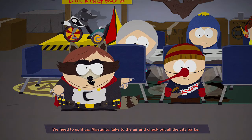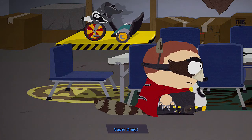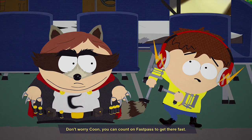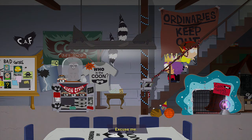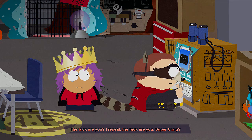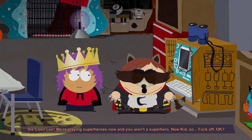We need to split up. Mosquito, take to the air and check out all the city parks. Humankind, see if the cat has stuck up a tree somewhere. You've got the storm drains, Super Craig. Fast Pass, I need you to use your superhuman speed to get to the mayor's office and tell her we're on the case. I just love the story in this. Now the security system isn't working? Ordinary citizens aren't allowed in the Coon Lair. We're playing superheroes now, and you aren't a superhero, new kid, so... fuck off. Alright look, you can watch us play superheroes as long as you don't get in the way. Make yourself useful — go grab me the Saffernese device. It's over there.